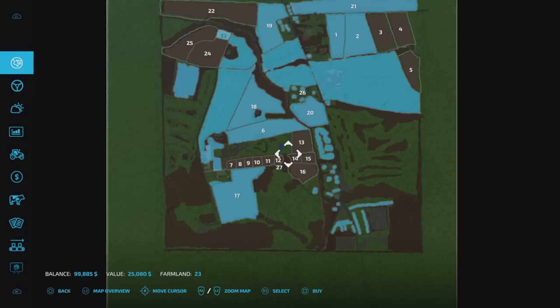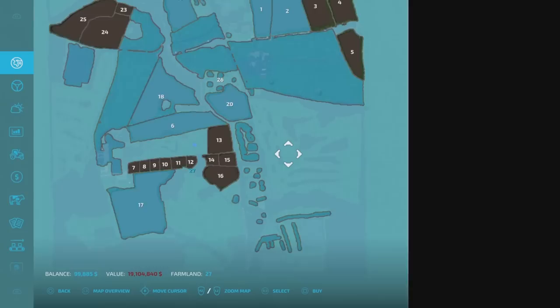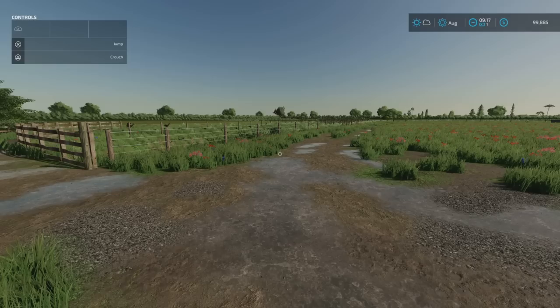There are a few smaller fields across here that we can buy. The one thing I'm not overly happy with is the rest of the map — the verges and periphery cost 19 million to buy, so you're probably going to stick mostly to the fields you can purchase. Farm Manager players would have to buy them all as they work their way around. That's one downside.